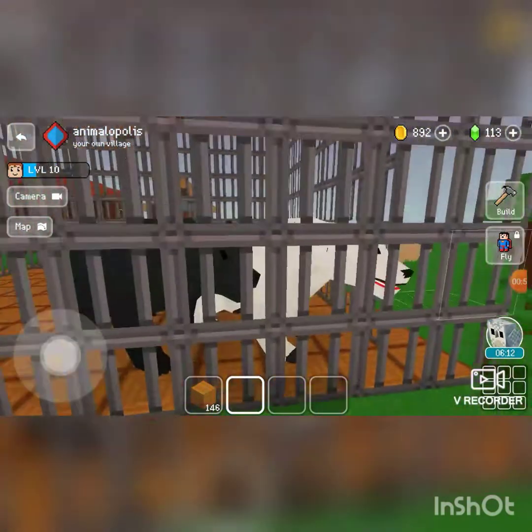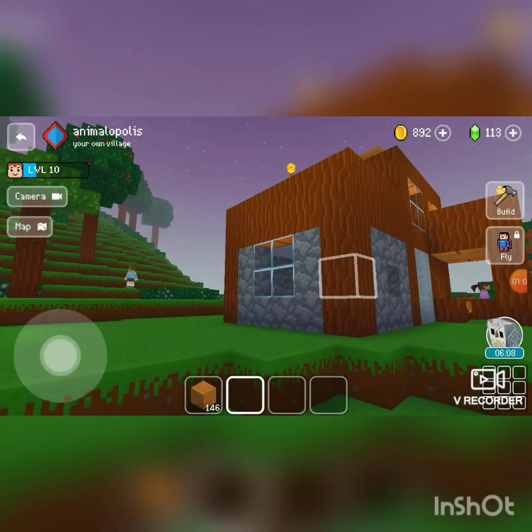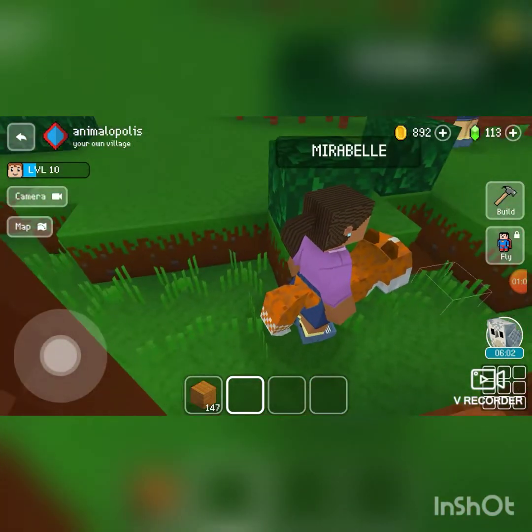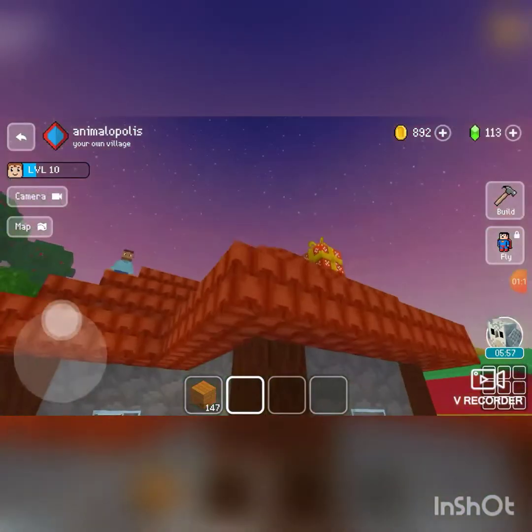I made a mighty cage to trap bears. It's basically like a zoo, just like my friend said. Where's my fox going? Get back here! Look at that — buddy, what are you doing?